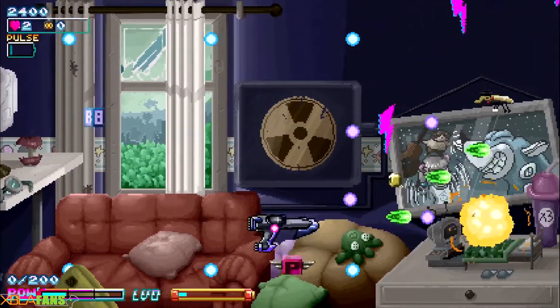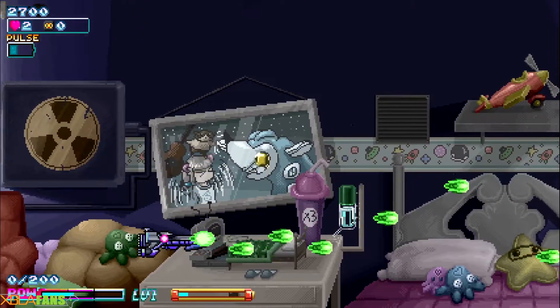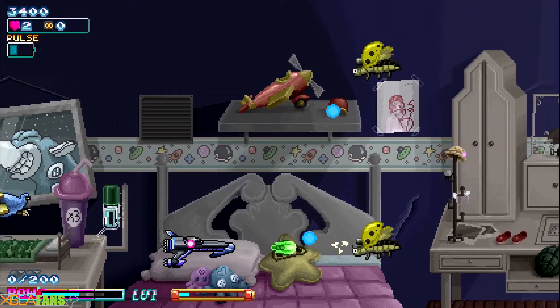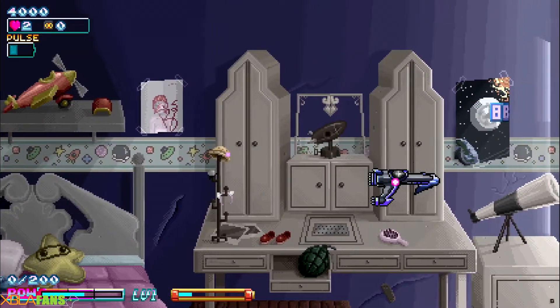You might also notice on my character I have a little pink dot — I love it when shmups and side-scrolling shooters do that, because that is my hitbox. My ship can be touched and shot at, but as long as that little circle doesn't get hit I am good to go. And it is one-hit kill.